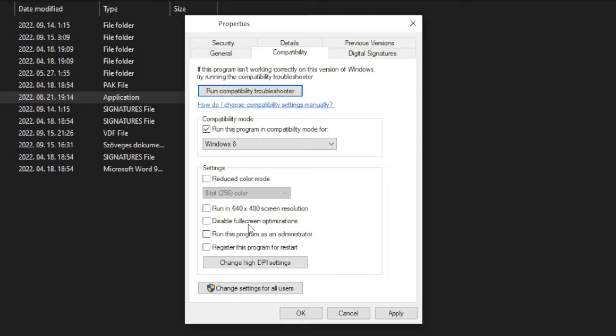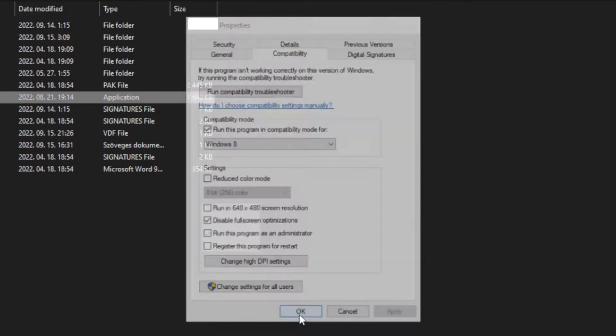Try Windows 7 and Windows 8. Check disable full screen optimizations and run this program as an administrator. Apply and OK. Play game. If that didn't work, continue.